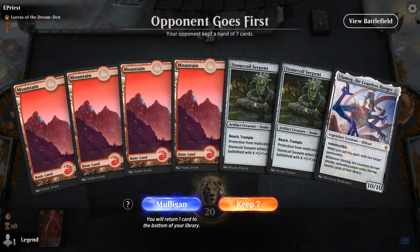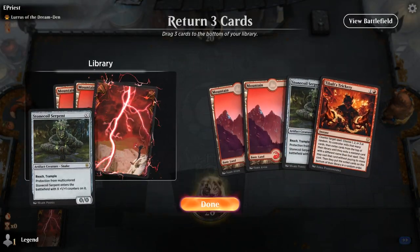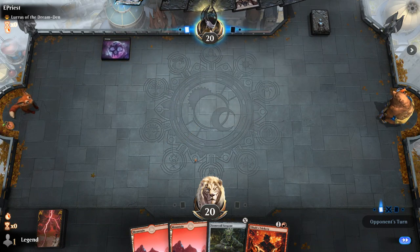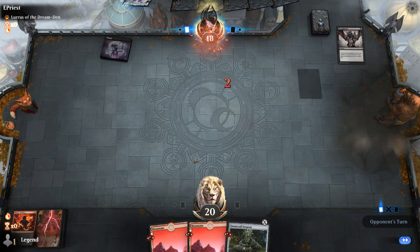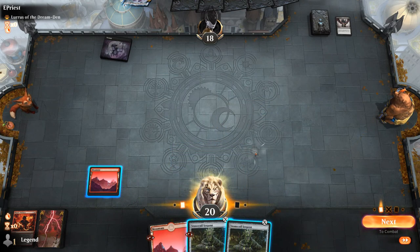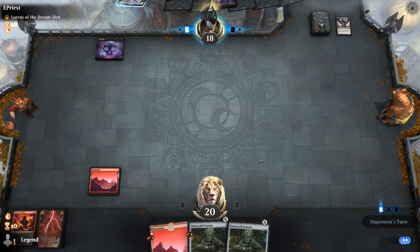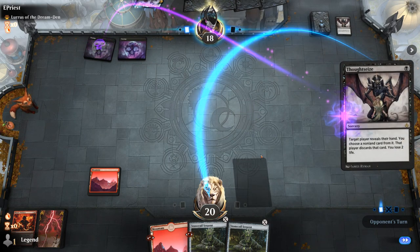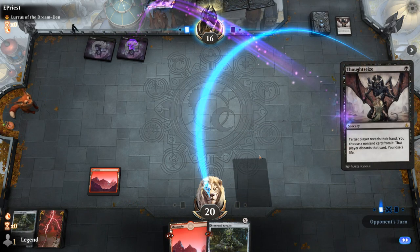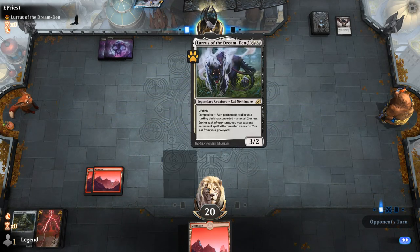Alright, we're on the draw, facing a Lurrus of the Dream Den deck. We found our Trickery. Turn one — is it a Thoughtseize deck? It is. That doesn't bode well for us. Lurrus is an interesting win condition. If I play Stonecoil it's just gonna get Legion's Ended, I'm guessing. Another Thoughtseize. And another Thoughtseize. So they do have Lurrus as a win condition eventually.